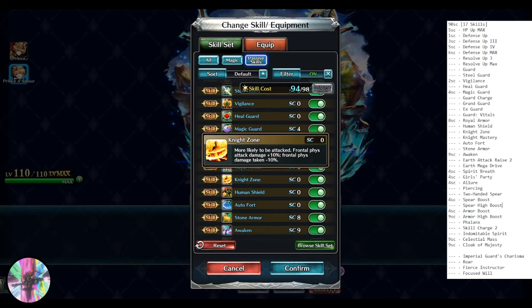Night Zone: more likely to be attacked — plus one allure stack. Counting with Immovable Stance, he's now at plus three allure stacks. The higher allure stacks you get, the more likely enemy AI will target your unit, which we definitely want on a tank. Night Zone's differential physical damage taken is minus 10%, so as long as he keeps enemies in front of him, he takes 10% less physical damage.